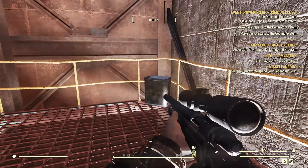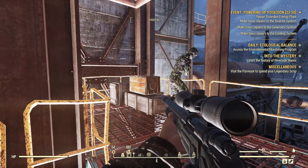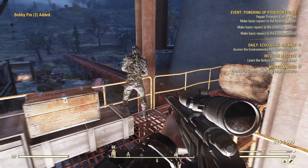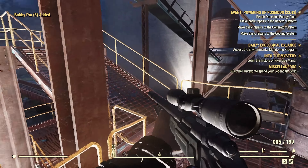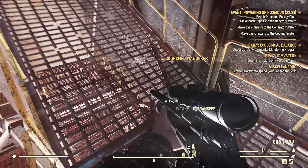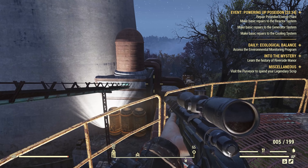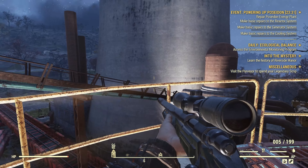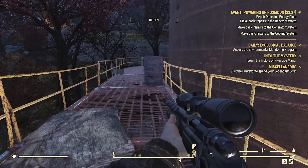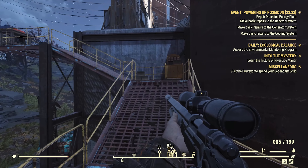With our upgraded gun nut we've been able to make the single action revolver. However, it's not that great yet — we just don't have any modifications for it. Hoping we'll find some before too long. We can actually make a recon scope for it if we get another gun nut card, so hopefully we'll either get one from a level up pack or just pick it up eventually. Definitely a useful card for us to have.